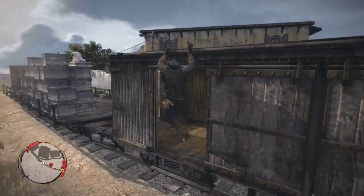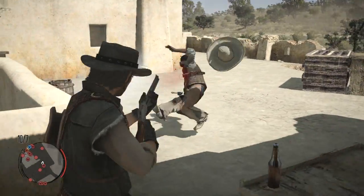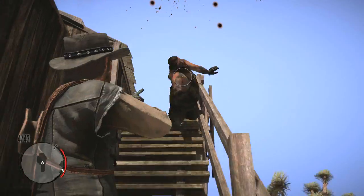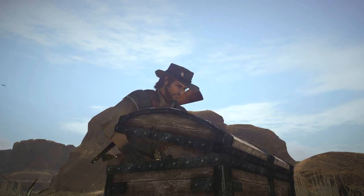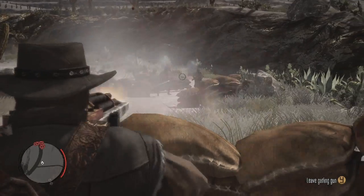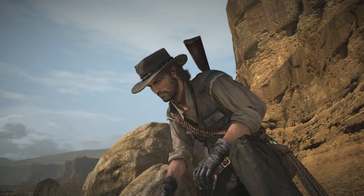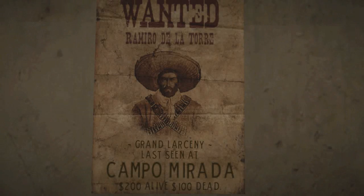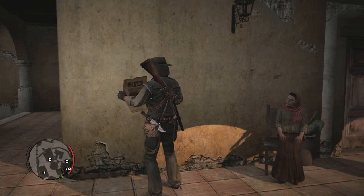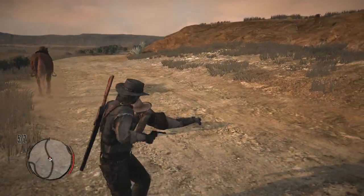Careful attention was paid to the physics, from the muscles and movements of the horses, to the proprietary technology used for synthesizing animations on the fly. The world is full of items, treasures, and weapons. With a thriving economy, merchants will buy and sell. Treasure maps acquired days earlier will point you to unique geographic features. Sheriffs will post bounties, and you can ride out and track down outlaws.